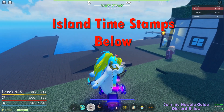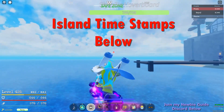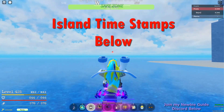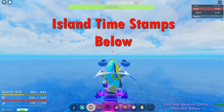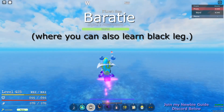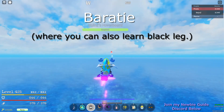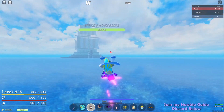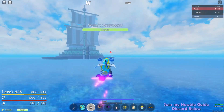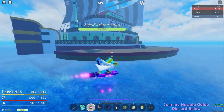I'm going to show the exact direction starting from Shells. The first location is Barati — I have it on the compass right here. From Shells, Barati is just straight middle-west, northwest. I'll speed up the travel footage, and here is Barati — just middle-west, northwest from Shells.